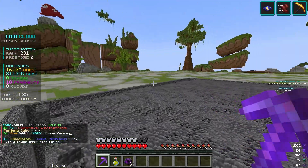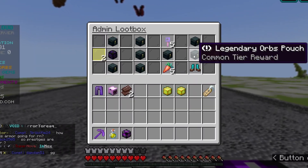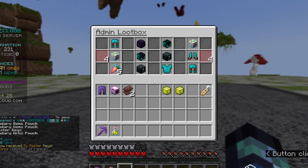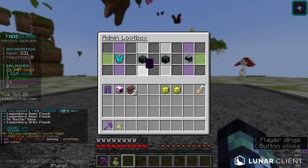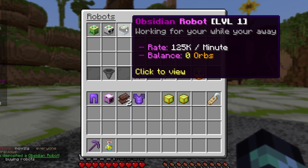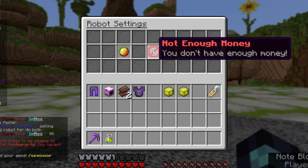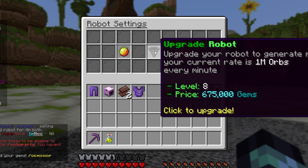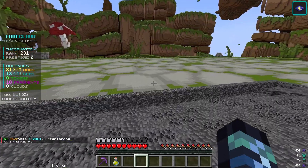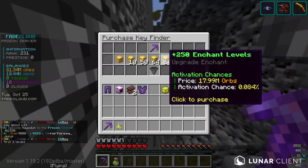I was going to save these two loot boxes for my next video but I really want to open them. Hoping to get some sort of new robot. Five master keys and pouches from the first one. Last one — come on, either armor or robots, that's what I want. An obsidian robot and a galaxy chestplate — this is actually so good! Slash robots — obsidian robot gives 125k orbs per minute. After upgrading it I spent all my gems but this gives me 1 million orbs every single minute. That means in 60 minutes I get 60 million orbs, and when I go offline I get 720 million orbs just from doing nothing.